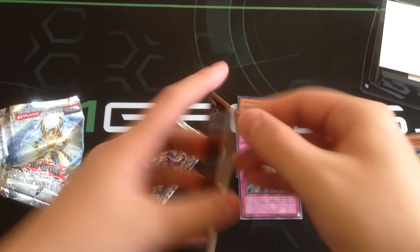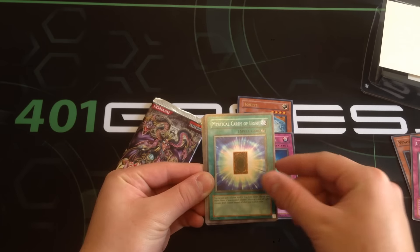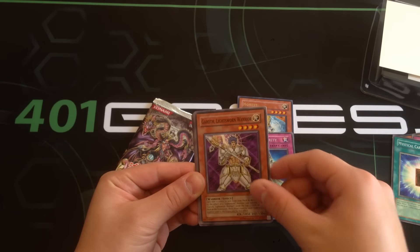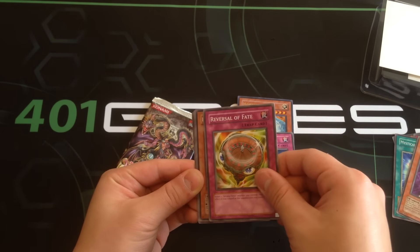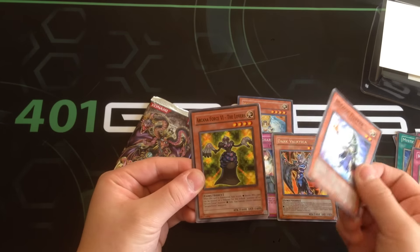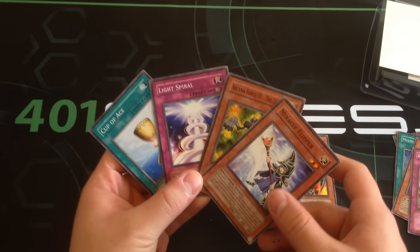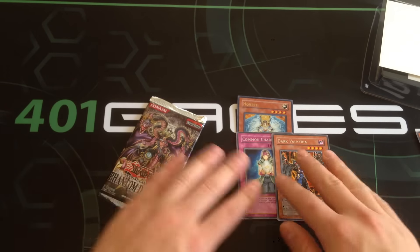Next up, a Light of Destruction pack. We got Limit Reverse, Mystical Cards of the Light, Aurkus Lightsworn Druid, Warrior of Reversal, Faith and a Dark Valkyria as our last one. Also Miraculous Flipper and Arcana Force VI - The Lovers, and a couple of aces. Pretty cool.